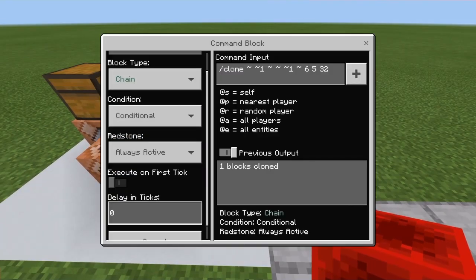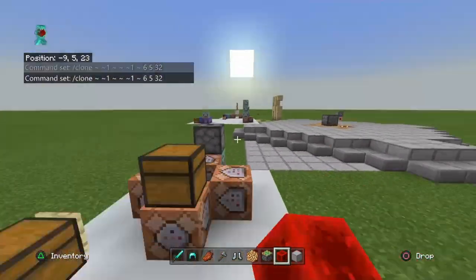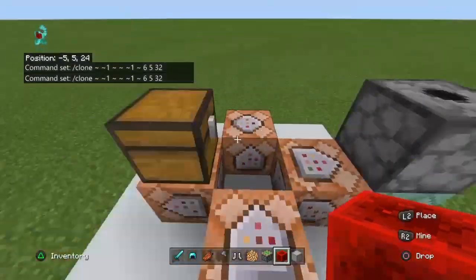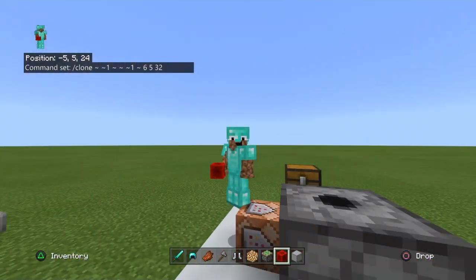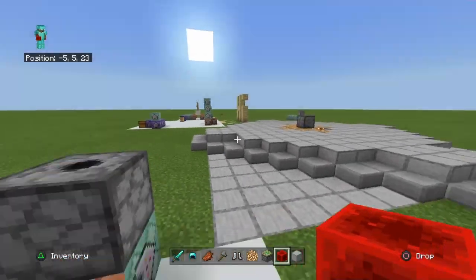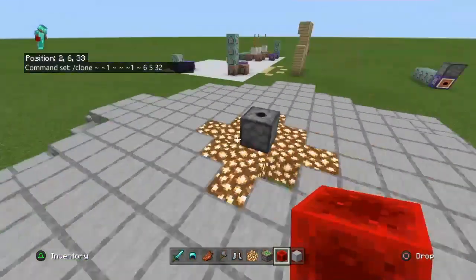Set this to unconditional, always active, chain. It's cloning that to that. You do need this one here. What this is doing is setting the chest to air so none of the items just pop out everywhere — anything that's in there is completely gone. Then the boss builder is just setting it there. That's how you do the reward system.